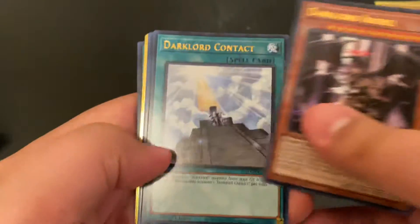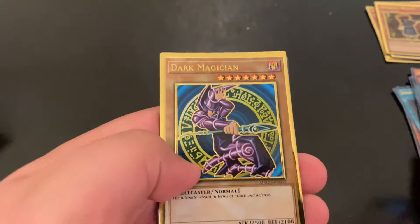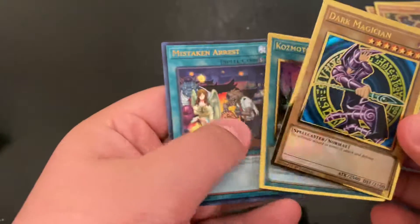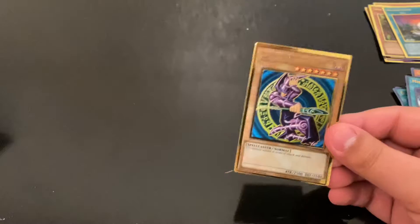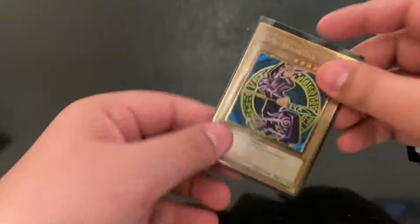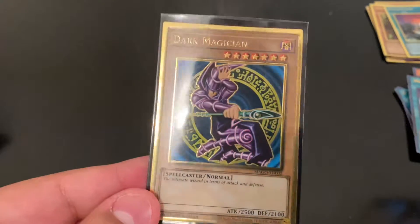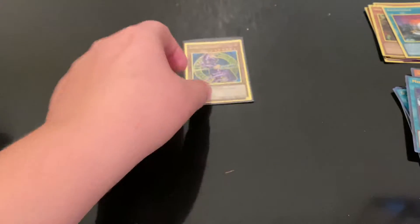I've heard clumping is bad in this set again, and if anyone watched my tins I got absolutely cremated by clumping. I'm in Cosmotown — it's not that great — but the Dark Magician in my personal favorite art. Man, that looks so nice. That's a really cool card.